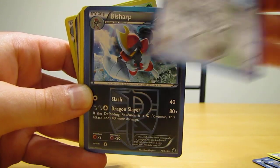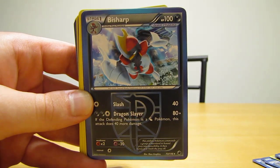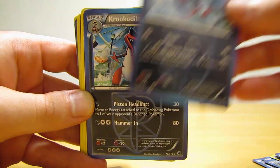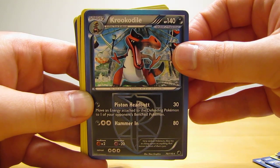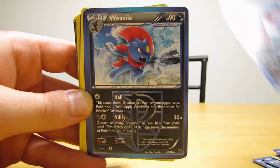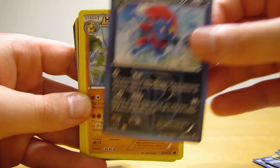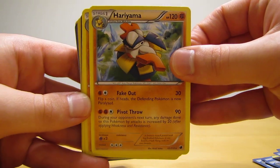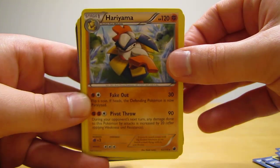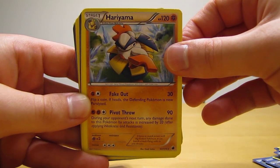Raticate — Team Plasma. Bisharp next; quite a few Team Plasma rare cards in the Plasma Freeze set. Then Krookodile — like that Ferris wheel in the background there. Weavile, then Hariyama — three or four of those.